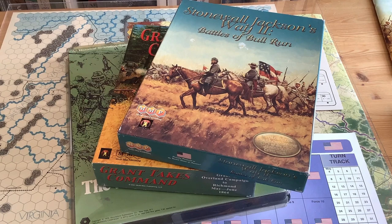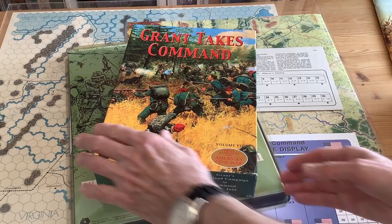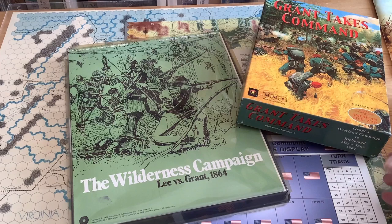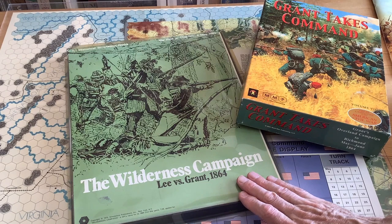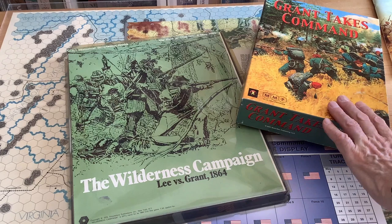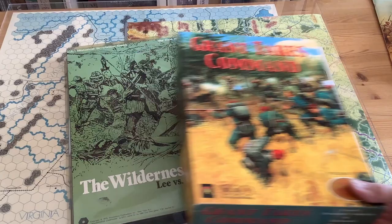What I propose to do in this video is show why these are some of the best simulations on the market of Civil War campaigns. I propose to do that by comparing two games: Grant Takes Command, which is about the Overland Campaign in '64, and the old Wilderness Campaign by SPI. To be fair, we have to keep in mind that Wilderness Campaign was designed in 1973, and the first title in this series came out in 1993 — designed 21 years later. So are we comparing apples and oranges? Not really, and I'm going to try to show you why.